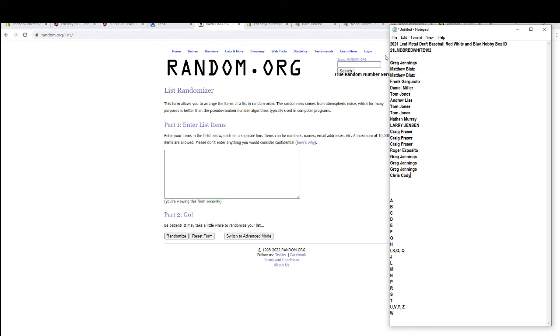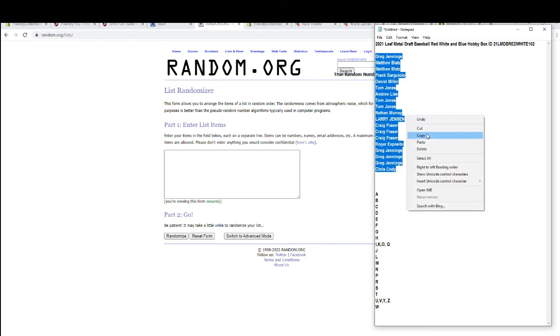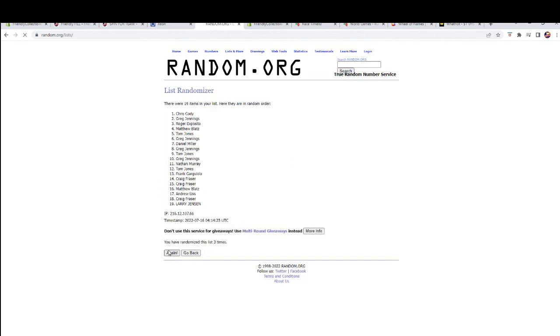All right, good luck guys. Here we go. Let's see some big-time cards! Let's make sure we've got 19 — perfect. 19 names, letter seven times each.